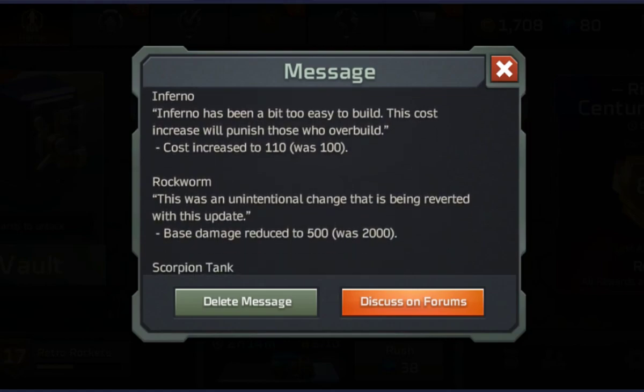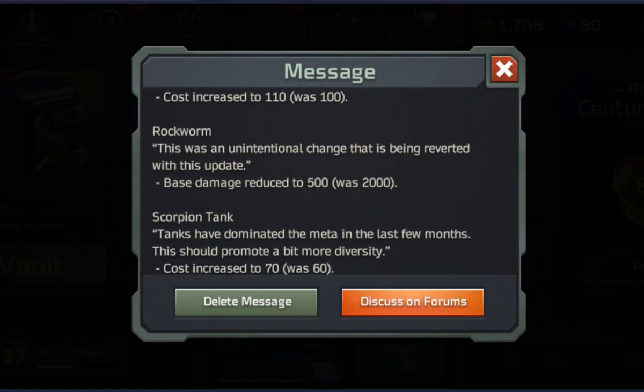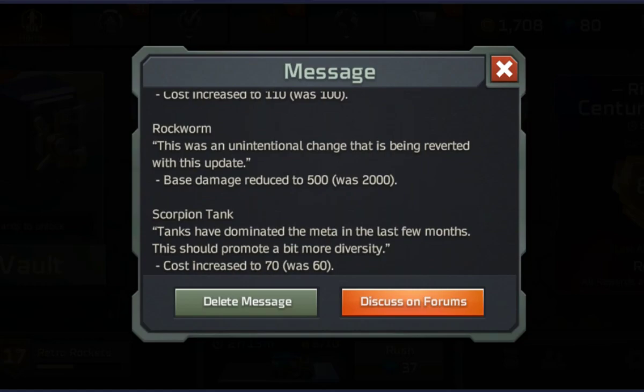Inferno — I just started using Inferno because I know it's a really good unit. The 10 extra cost on this isn't as bad as the 10 extra cost on the tanks — it's still bad but more bearable because it's quite a high cost unit anyway. Now the Rockworm — I knew something must have happened because people started using Rockworms a lot more, burrowing them to your base and just absolutely wrecking it. They accidentally changed its base damage to 2000 — four times as much — and they've now reduced that to 500. So if you've ever been Rockworm base rushed, you'll start seeing that a lot less.